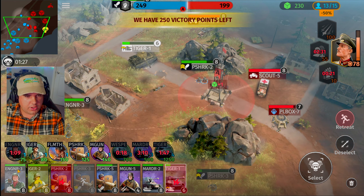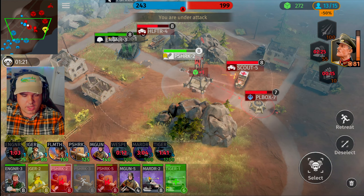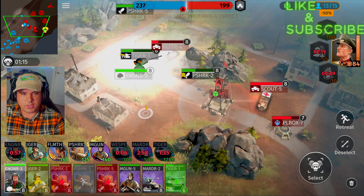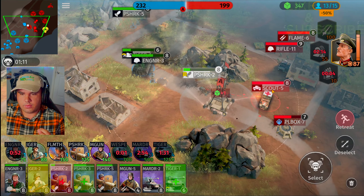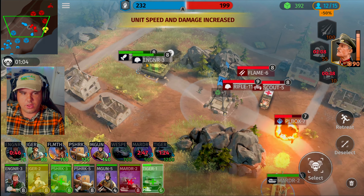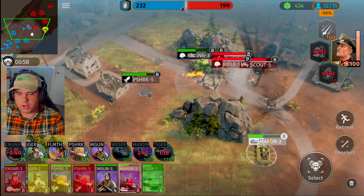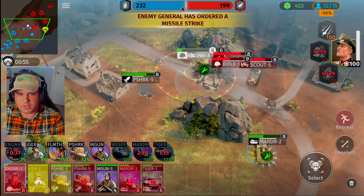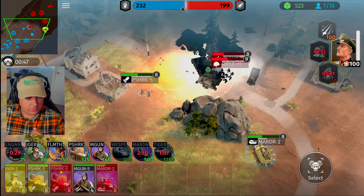Tiger tank, please shoot what I'm telling you to shoot — I know you see me clicking that button. Go for the dude! Did it really just take that long to realize who I wanted to target? Bazooka unit, move across — Tiger tank, wipe out the scout. Engineering squad, let's get on some repairs. Bazooka units give some backup — mortar tank, get on this pillbox.